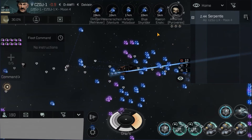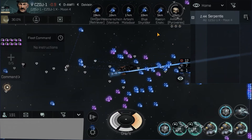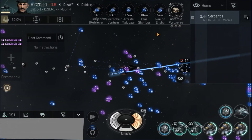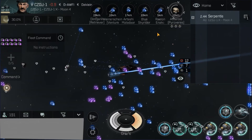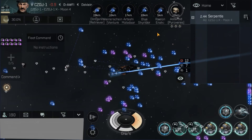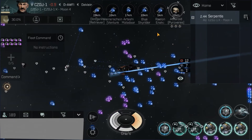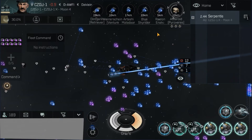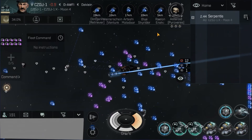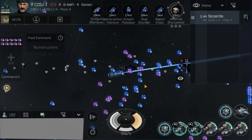The last tip under basic protocol has to do with bumping. One of the tactics used against miners is a stealth ship might come and ram you to knock you out of alignment, so it takes you longer to warp out. While you're aligning they may bump you several times. Bumping a miner in Null Sec isn't like bumping a miner in high sec — in Null Sec you could be jeopardizing that particular miner and calling them out as a target of focus for any potential enemy. So no bumping. And that's it for basic protocol.